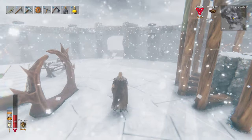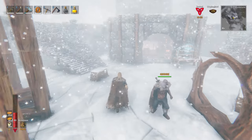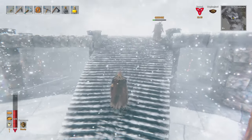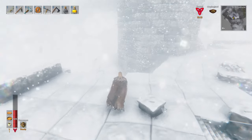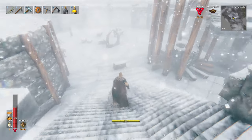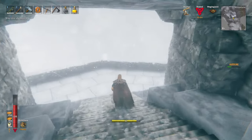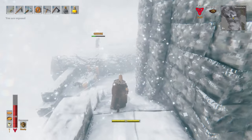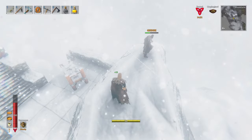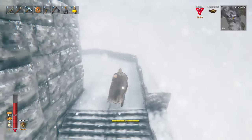He's always getting attacked by drakes here when he's building, so I was wondering — are we going to find a drake that we can try to jump onto? I did hear some drakes flying around. I have an area on the map that I call Drakelandia where I'm constantly attacked. It's ridiculous. Maybe he flew off. We'll go by Drakelandia and see if we can find one.